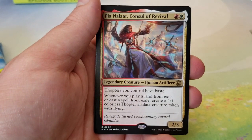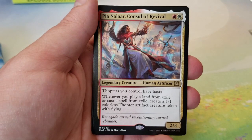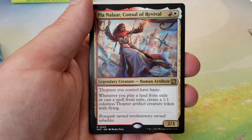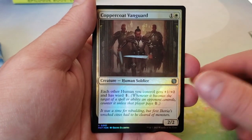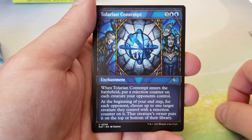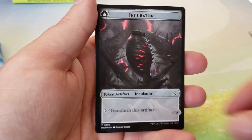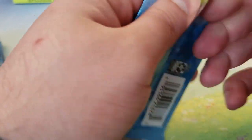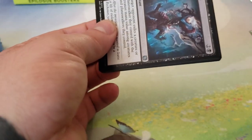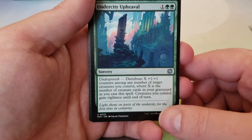We got ourselves a Goldforged Stopdricks — this indicates that Hotli and Saheeli are far away from each other. Hotli and Saheeli did not get printed in this set as sparkless, so I don't know if both of them lost their spark, or only one, or why they are so far away. Next up we have Pia Nalaar, Console of Revival — very cool card. It's the first time in a while that we've seen Pia Nalaar since Kaladesh, I think. We have Coppercoat Vanguard and Tolarian Contempt in Showcase, with an Incubator. Looks like the tokens are still just going to be March of the Machine tokens, which means there likely aren't any unique tokens in here.